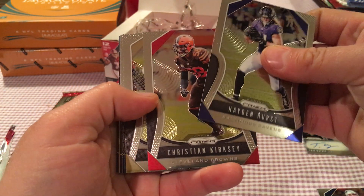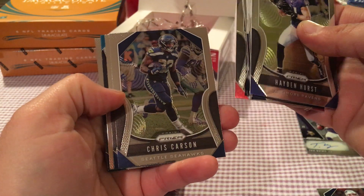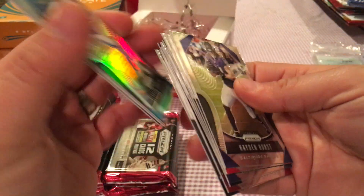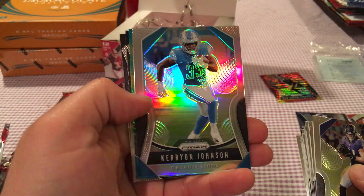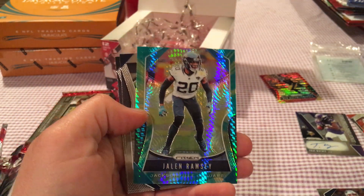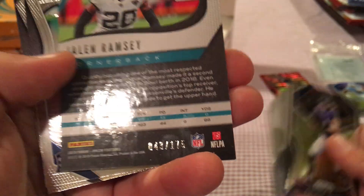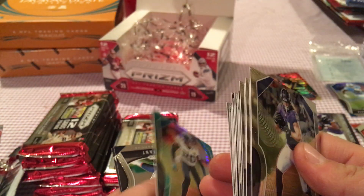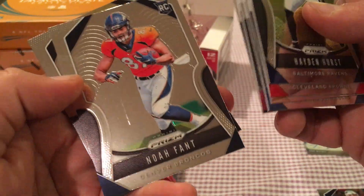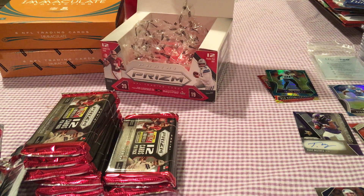Pack three: Hayden Hurst, Christian Kirksey, Marcus Mariota, Marlon Mack, Tariq Cohen, Terrell Suggs, Chris Carson, Melvin Ingram III. Got a prism — I think you get one silver prism per box and it's not a rookie. Carry on, my wayward son. Jalen Ramsey for this green hyper prism. Another veteran prism numbered 43 out of 175 — somebody I have no interest in. Noah Fant and Josh Jacobs for the rookies. Definitely not off to a great start.